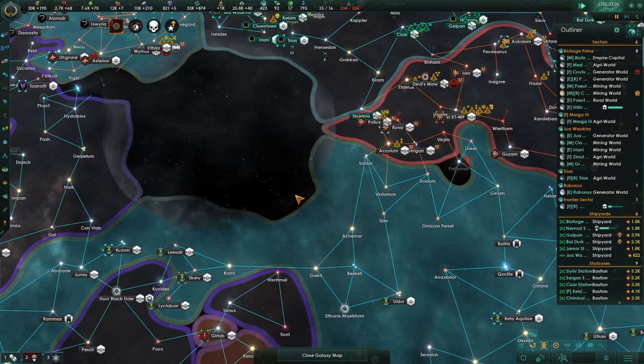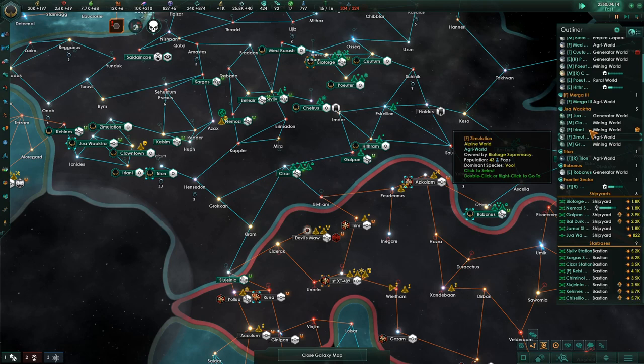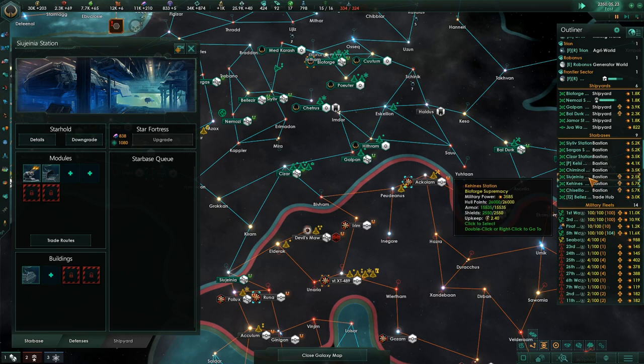We've maxed out our naval capacity. I'm going to look at this planet. It's got one of the two temples on there. This planet has a temple and a domestic shrine, so we should keep it these. What do we have down here? These are the bastions. Research complete.